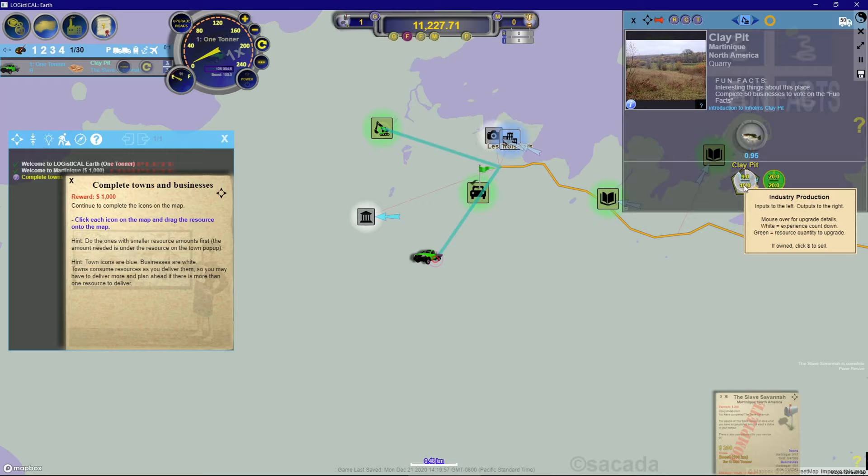The tooltip says 'Mouse over for upgrade details — white: experience countdown; green: the resource quantity to upgrade. If owned, click the dollar sign to sell.' Right now it shows nine out of ten, and as we use and deliver this clay, that will eventually draw down to zero, at which point I think we're ready to upgrade. White is the experience countdown and green is the resource quantity to upgrade.